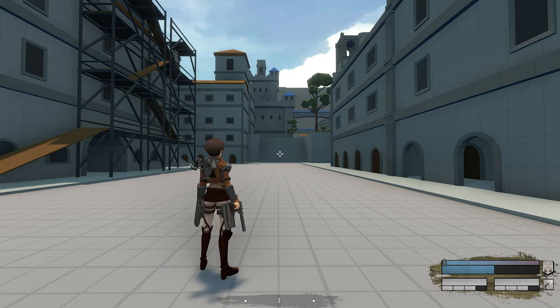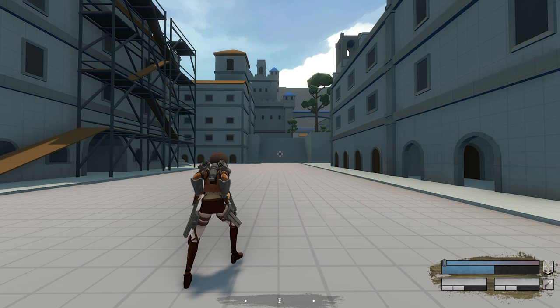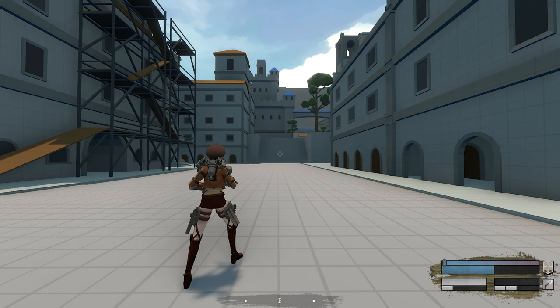Once you attack, you will eventually need to reload. To do this, press R to double reload, which will refill your ammo to full. If you're using APG or spears, you can do a single reload by holding R and pressing either the left or right mouse button.